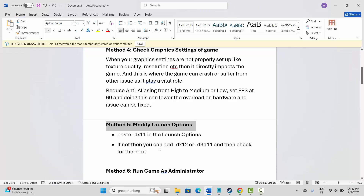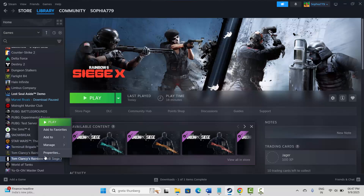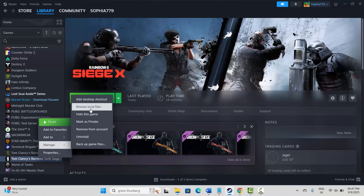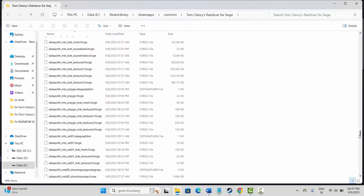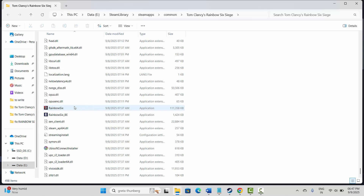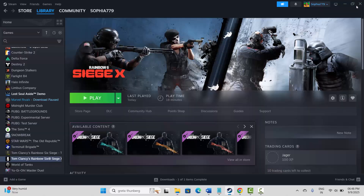If not, next is to run the game as administrator. Go to Steam, under Library select your game, right-click, click Manage, then Browse Local Files to open the game folder. Find the game application, right-click on it, click Properties, then Compatibility. Select Run this program as an administrator, hit Apply and OK. If still not fixed, try Run this program in compatibility mode for Windows 8 or Windows 7, hit Apply and OK. You can also try disabling full screen optimizations, then Apply and OK.